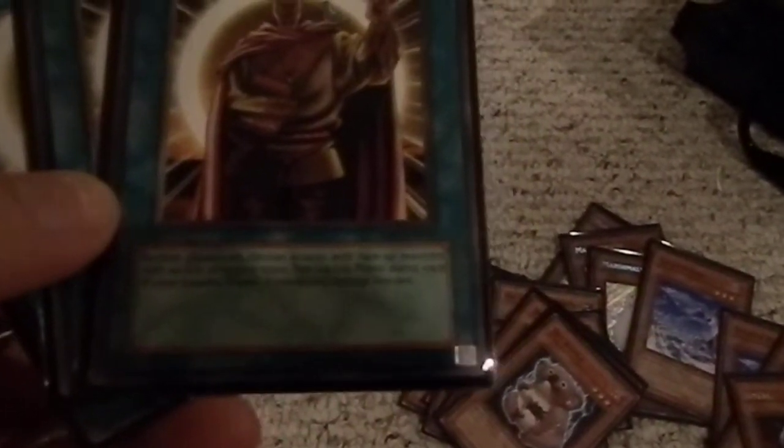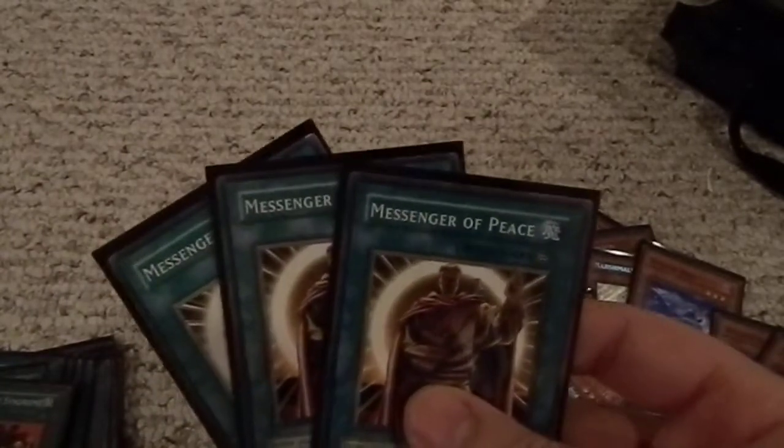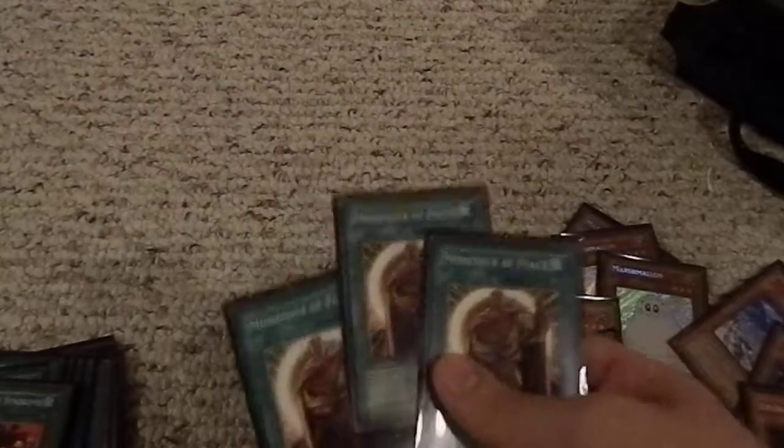Messenger of Peace — neither player can declare attacks with face-up monsters with an attack of 1500 or more. Pay 100 life points during each of your standby phases; if you do not, destroy this card. It only costs 100 life points per turn to use this, and none of my guys' attacks are 1500 or more. So I'm set right there — this just stops them, just like Gravity Bind; it makes it so they can't attack me pretty much.